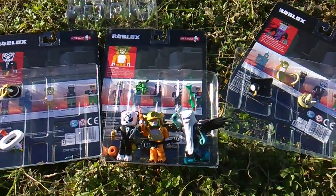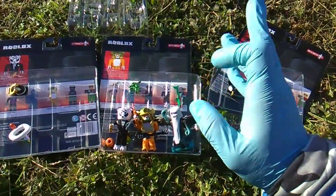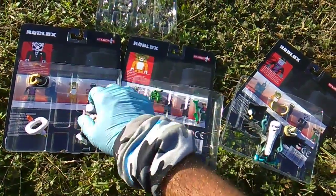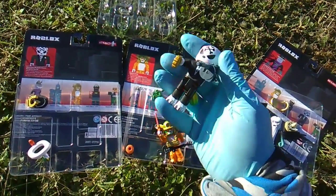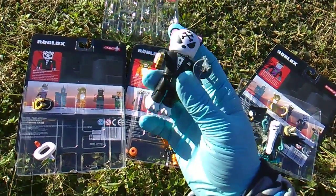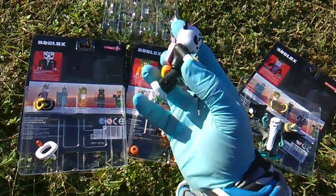Thank you for the thumbs up. Toy Insanity back with the first look at the first three ever Avatar Shop Roblox packs. Let's begin with the Rare Complicated Unicorn Gangster Panda. I got him decked out — first of all I love his tuxedo. I got him decked out with a gatling gun and the brass knuckles.